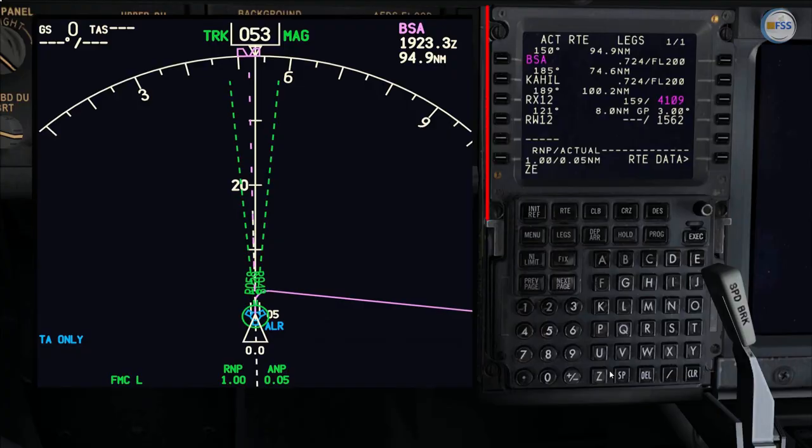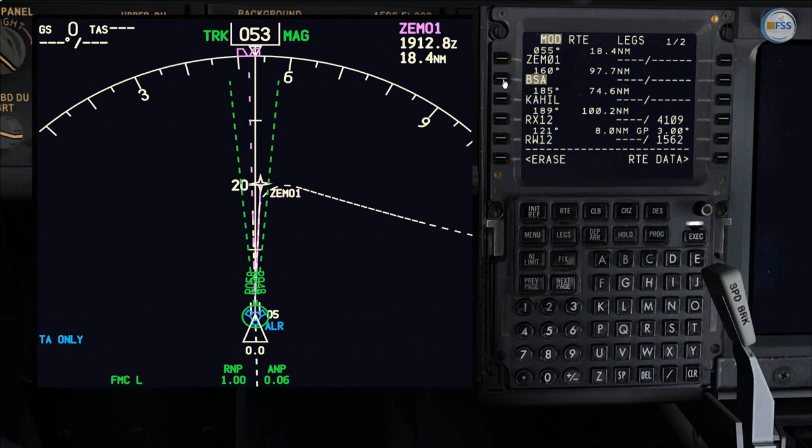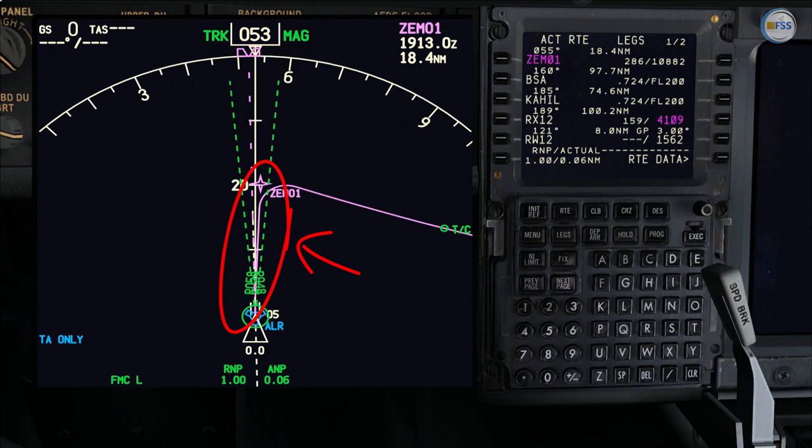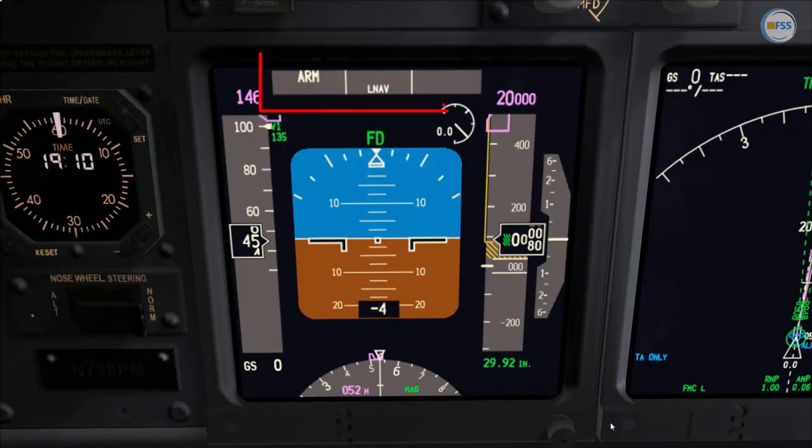Now let me modify my departure segment to make it fall within the 5 degrees of the runway area. Don't pay too much attention to my chosen waypoint — that waypoint is just for the sake of this demonstration. As you can see now, I have the first segment which is within the 5 degrees of the runway heading. Now I know that arming LNAV is possible. If I go back to my mode control panel and push the LNAV button, you can see the green light bar came up confirming the selection, and my flight mode annunciator shows that LNAV is being armed.